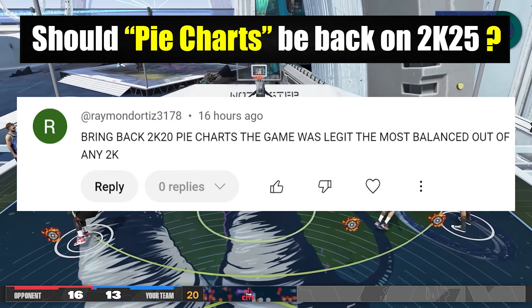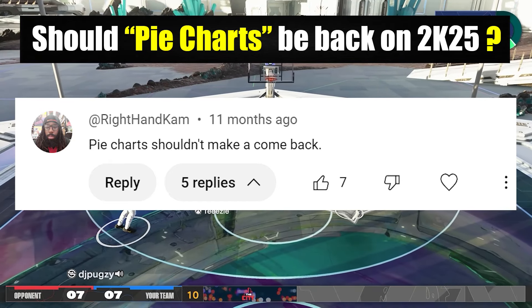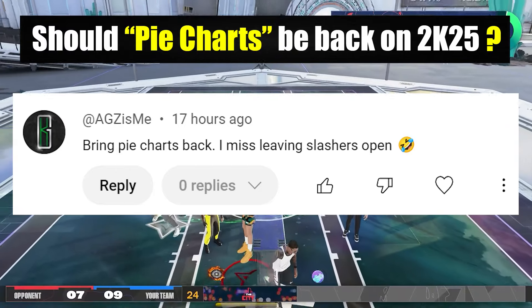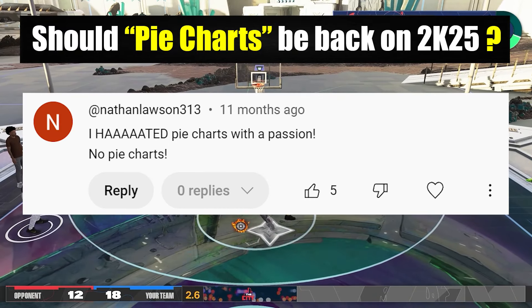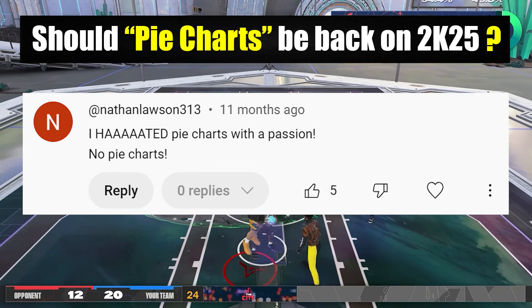Opening the builder is one of the major factors. Another common take is: 'What I hate about pie charts is that I can't make a super prime LeBron build.' But in my opinion, those types of builds should be hard to achieve so not many players will have them. For example, back in 2K20, when you reached legend you'd be rewarded with lots of badges — in that way you could be a do-it-all build as a reward for your progress.